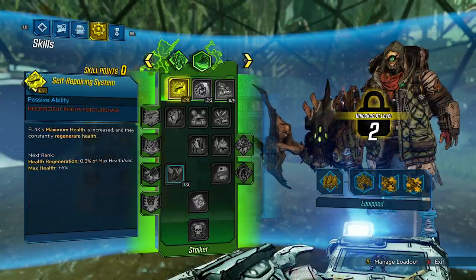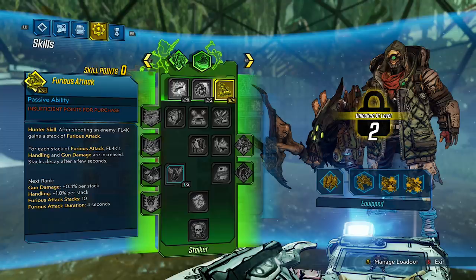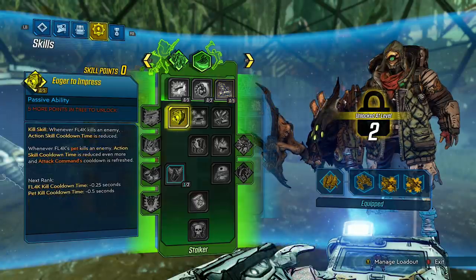Self-Repairing System: Flag's maximum health is increased, and they constantly regenerate health. Health regeneration: 0.3% of max health per second. Max health: 6%. Sikkim: attack command has a lower cooldown and increased damage. Attack command damage: 10%. Attack command cooldown: minus 10%. This skill gives you a reason to choose your enemies with your attack command instead of letting them free roam. Furious Attack — a Hunter skill: after shooting an enemy, Flag gains a stack of Furious Attack. For each stack, Flag's handling and gun damage are increased. Stacks decay after a few seconds. Gun damage: 0.4% per stack. Handling: 1% per stack. Max stacks: 10. Duration: 4 seconds. Eager to Impress — a Kill skill: whenever Flag kills an enemy, action skill cooldown time is reduced. Whenever Flag's pet kills an enemy, cooldown is reduced even more and attack command cooldown is refreshed. Flag kill cooldown: minus 0.25 seconds. Pet kill cooldown: minus 0.5 seconds.